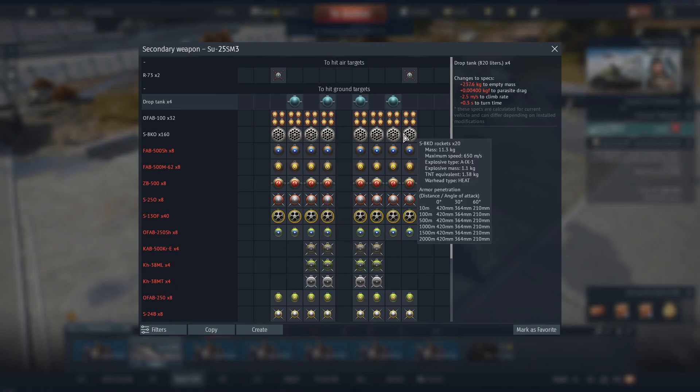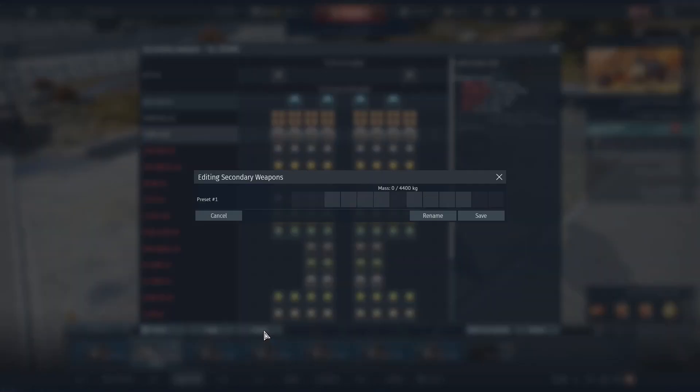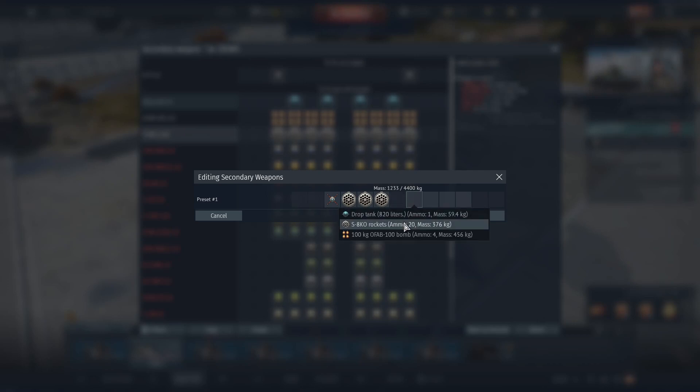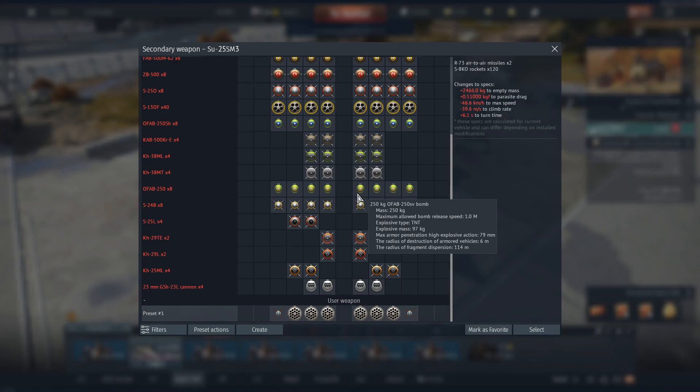Actually, that's not half bad — taking out a full rocket load for hitting ground, that is not bad at all. We want to take R-73s, then the rocket pods. You really don't need this many, but why not? You may as well bring them. I mean, that's perfect for grinding.